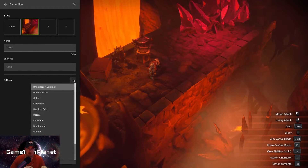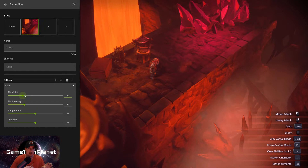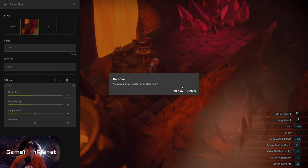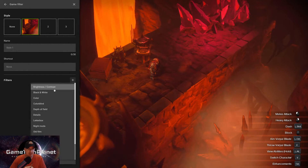We've got the color filter, which usually just tries to add more color, and then you get tint options. One thing I have noticed with the freestyle filters on GeForce Now versus PC is they can tend to take a little bit longer to take effect. When you're in here adjusting things, you might have to give it just a little bit - it's not as quick and instant as it is on PC, but it is through the cloud, so that's kind of to be expected.